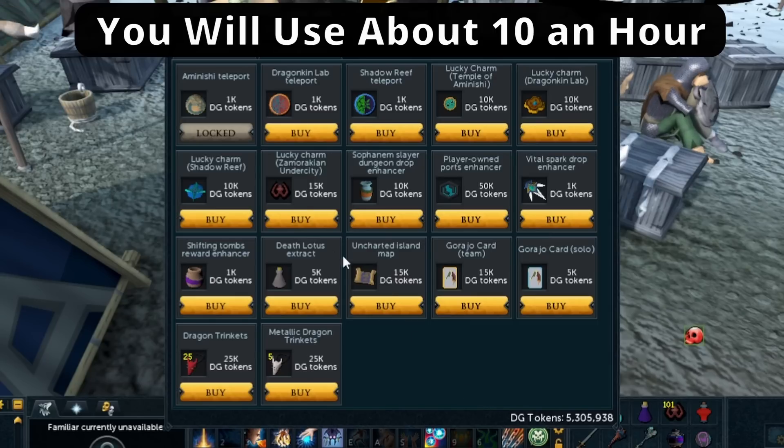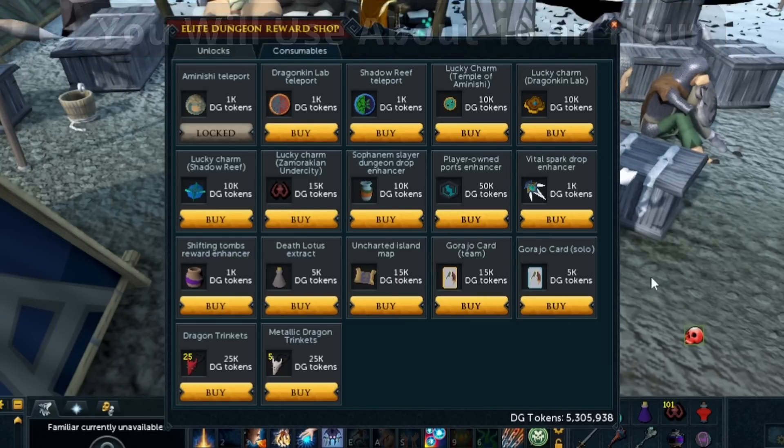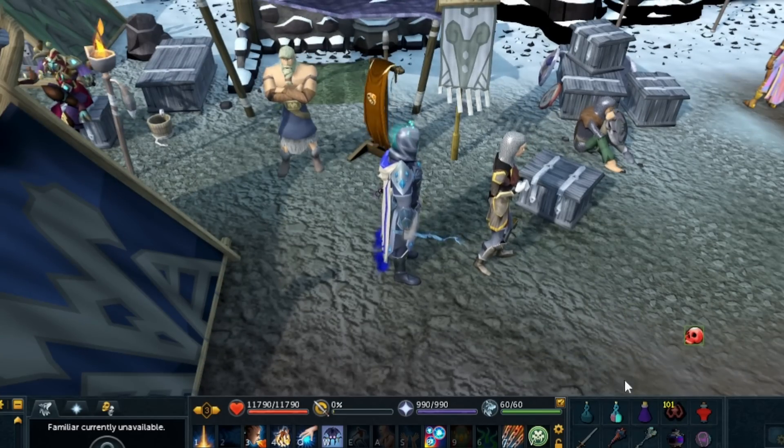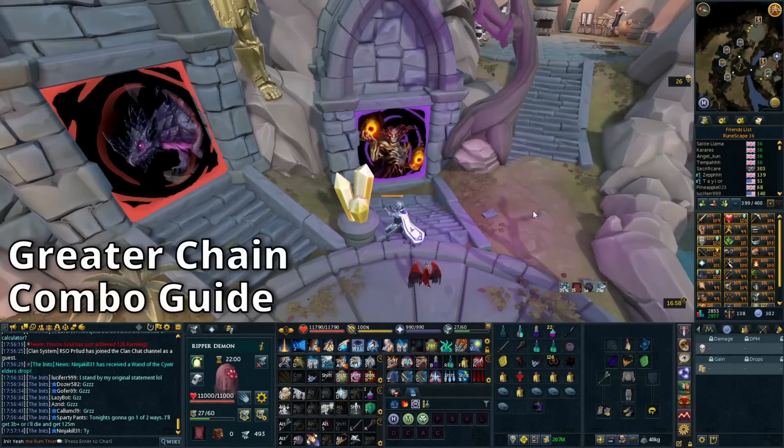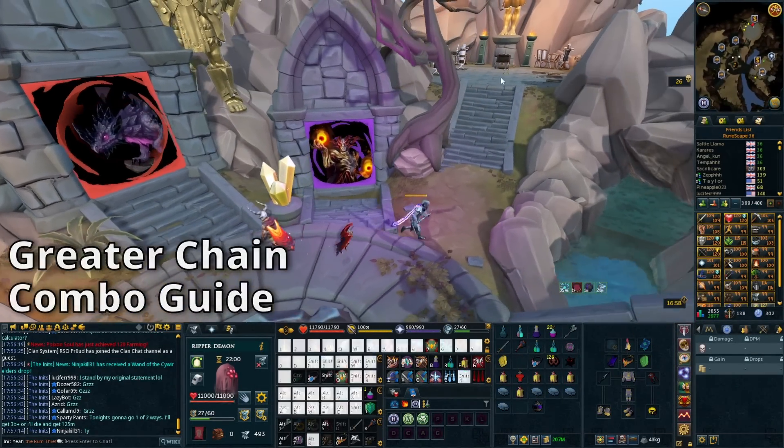If you can buy yourself some of these, the more you can buy the better. A lot of people do have engineering tokens, but if not, unfortunately you are going to want these to make the method a hell of a lot better. These are what we're going to be taking advantage of, so make sure you grab some of those and then head back towards the retreat.